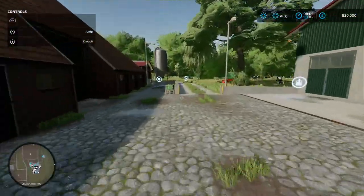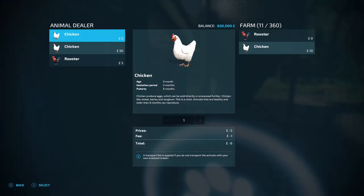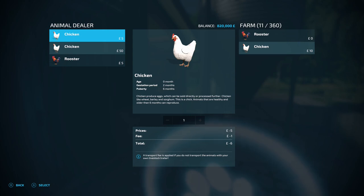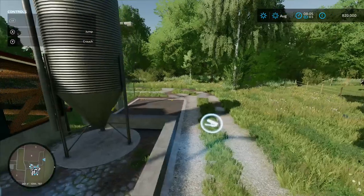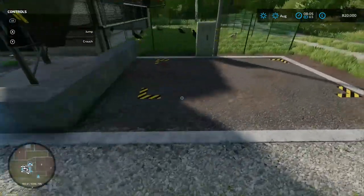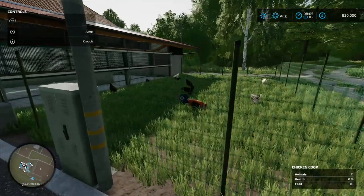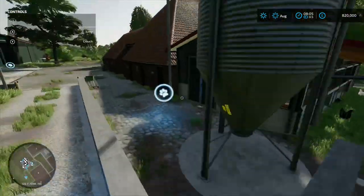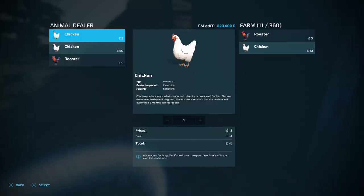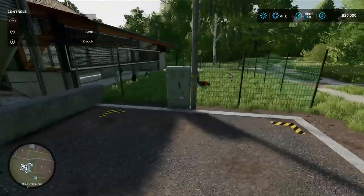Coming down here we've got a chicken coop — 360 chickens going in there, although it's got 11 in already. They come standard. You've got your loading-in point for food there, and your egg pallet spawn point. I didn't even buy those chickens — there's a rooster and 10 chickens already in.